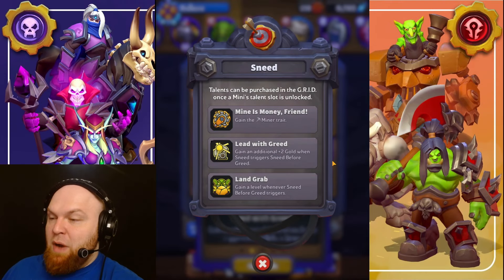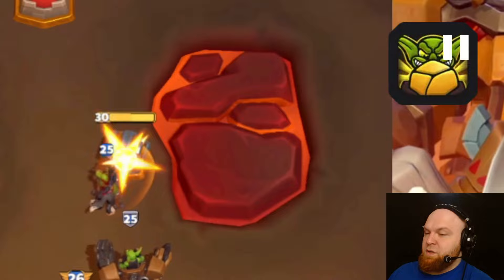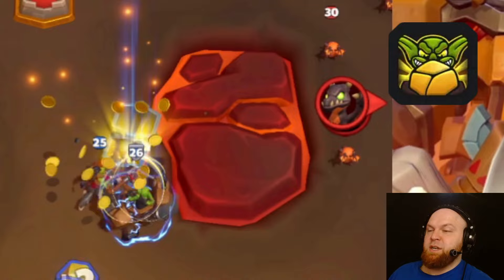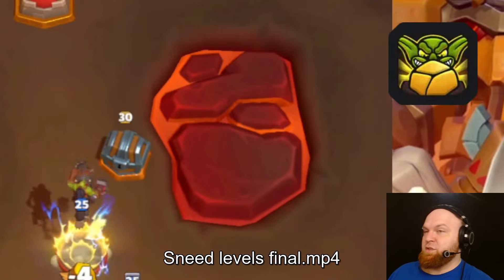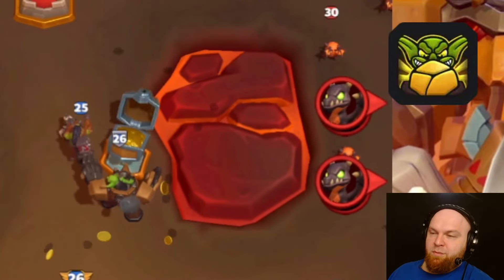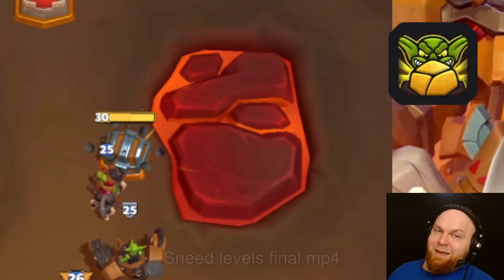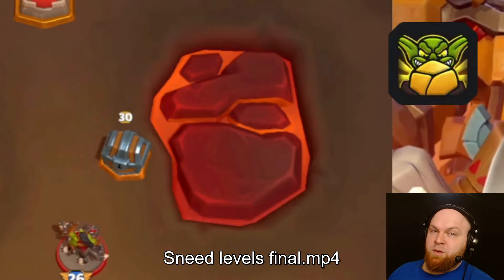Next talent is Land Grab. Gain a level whenever Sneed Before Greed triggers. As you can see, our Sneed is level 25 — boom, level 26 as soon as somebody opens a chest, takes a siege unit, chest, summoning stone, or tower. It's all Sneed Before Greed, which means every time it will give you a level. However, there is a level cap of 10 — you cannot gain more than 10 levels from triggering Sneed Before Greed on one Sneed.